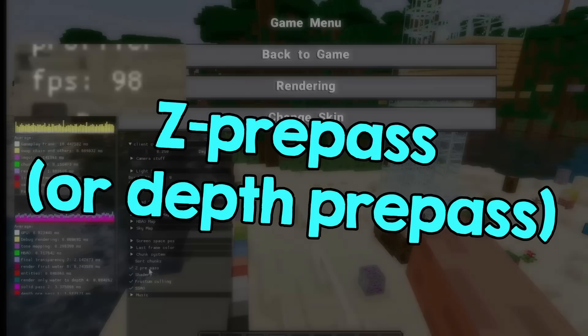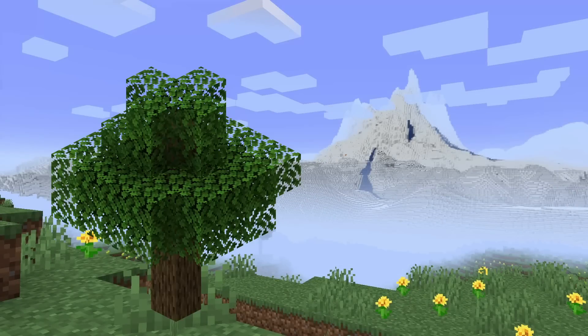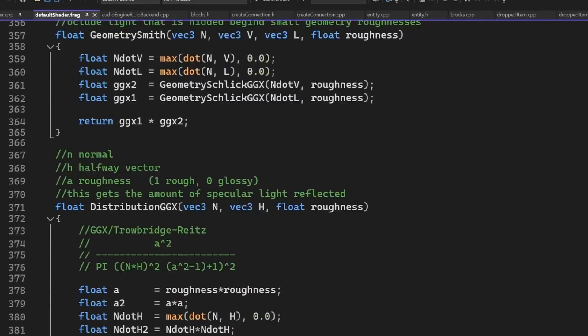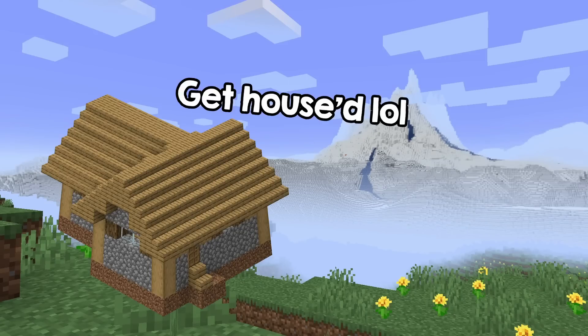The trick is called Z prepass, and it reduces the overdraw to zero. Overdraw is when you draw something on the screen only for it to be covered by another thing on top. If your fragment shader is expensive, overdrawing can cause serious problems, because you just waste time drawing things that don't even end up on the screen.